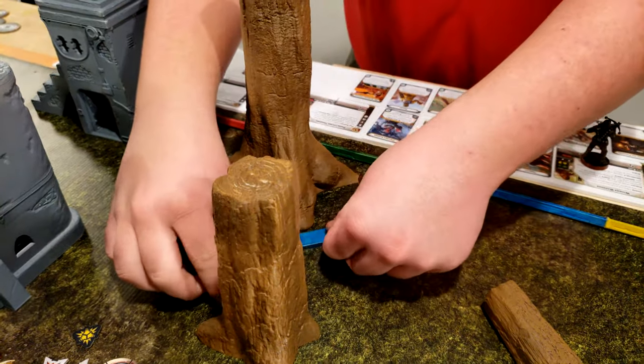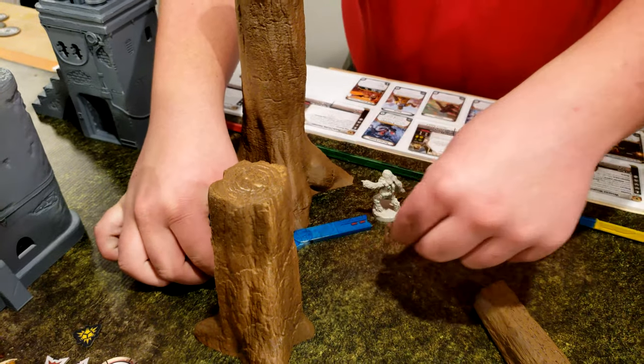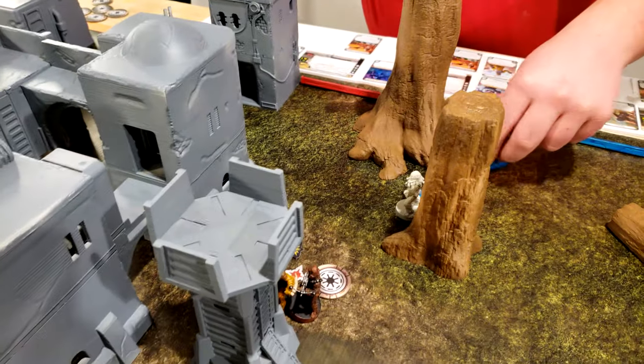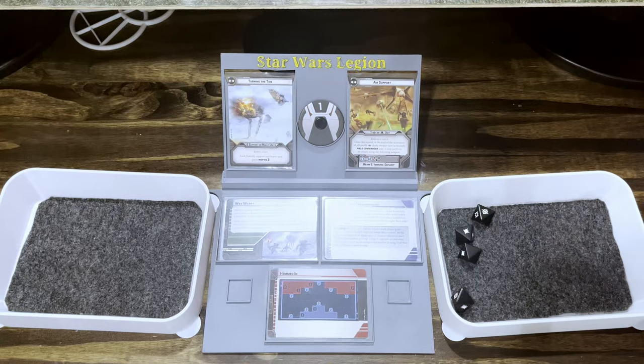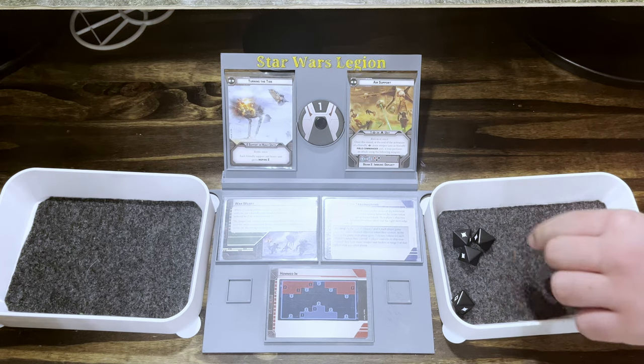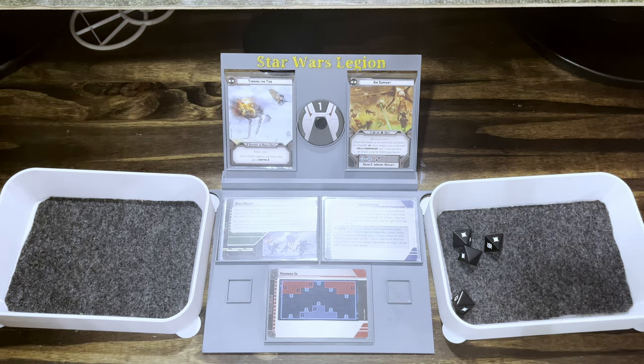Chieftain's going to move. What's his name? Bob. Bob the Chieftain's going to move here, and then he's going to fire at those rebels right there. Surge to hit. Tommy, you don't have an aim. Does he have sharpshooter? He has charge, duelist, indomitable, and scale. So cover — one point of cover, so one save.